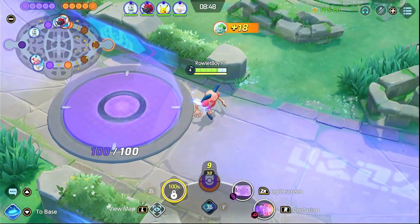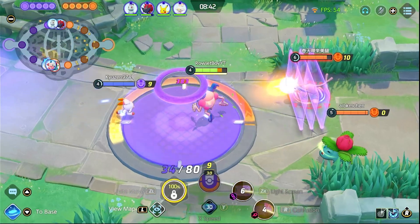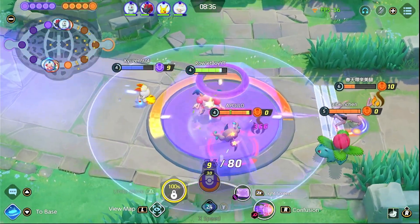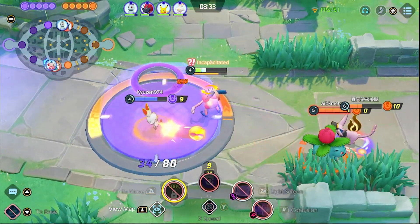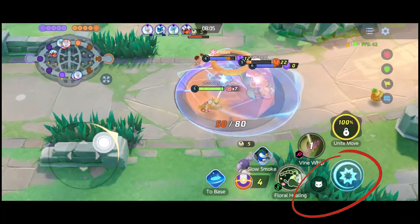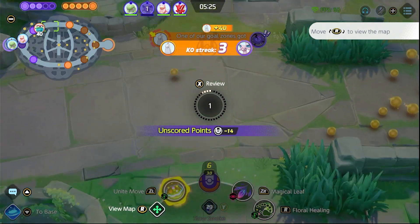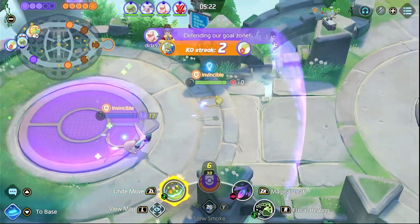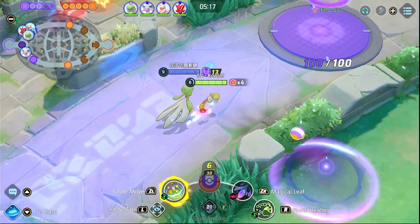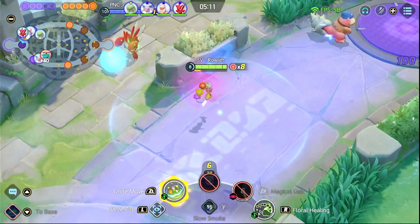Now that we've separated the Pokemon who use Attack and Special Attack stats, there's one more thing you need to know. Special Attackers still use their Physical Attack stat when they're using Basic Attacks. Basic Attacks are those simple attacks you do in battle — for Nintendo Switch players, those are the A and B buttons, and for mobile gamers, these are these buttons. Keep in mind that not every time you press these buttons it is considered a basic attack, as we also have what we call Boosted Attacks, which usually happen after a set number of attacks or when certain conditions are met. Boosted Attacks are based on Special Attack if the Pokemon is a Special Attacker.